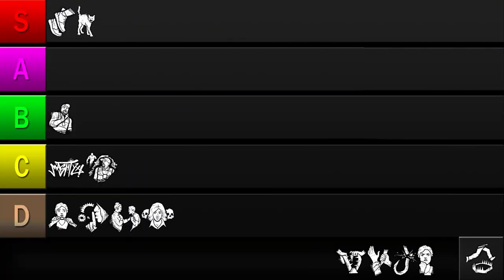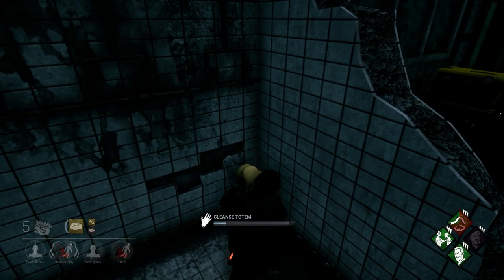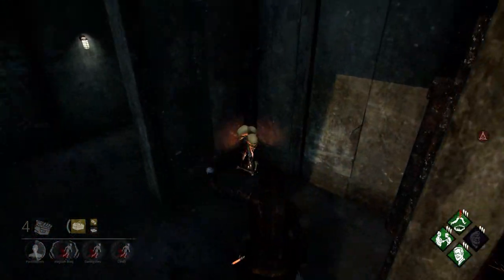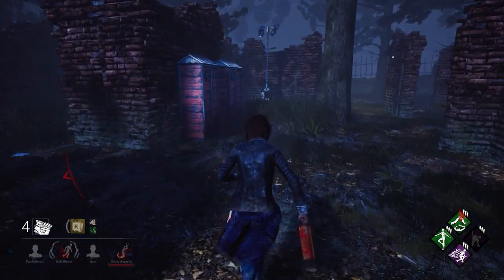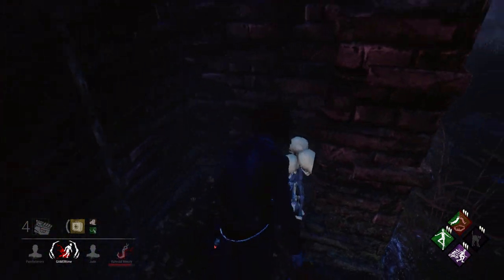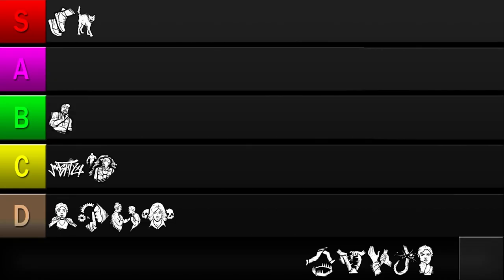Our next perk is Small Game. This alerts survivors when looking in the direction of a trap or totem. This perk fulfills its niche very well — it makes finding totems and avoiding traps easy. But that's also what makes it lackluster: its narrow use case. If you're not going up against a Trapper or Hag, the only thing this perk is good for is finding totems. And once you've found the killer's totems, this perk becomes non-existent. It's also quite possible to find totems and traps without it, and the killer won't always be using hex perks. So it's kind of luck-based how much use you get out of it. I'll be putting it in the C tier.